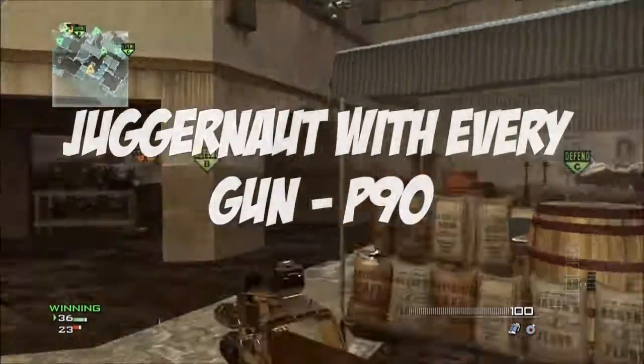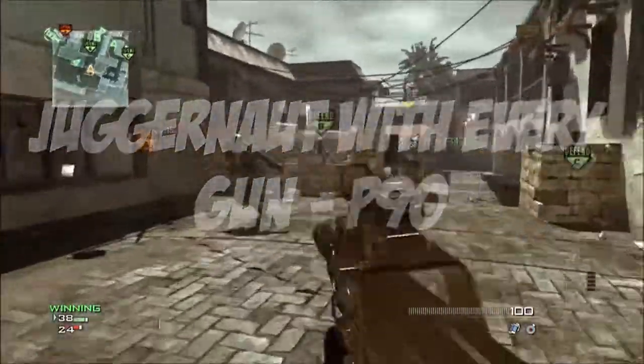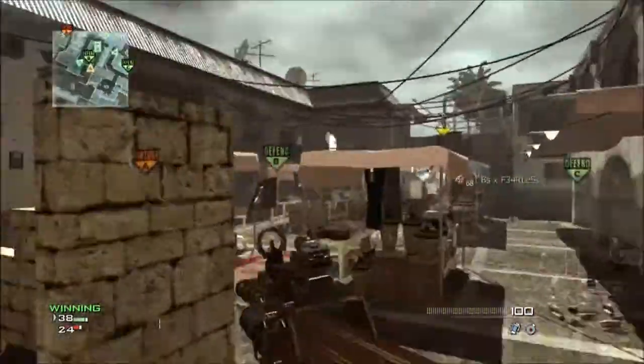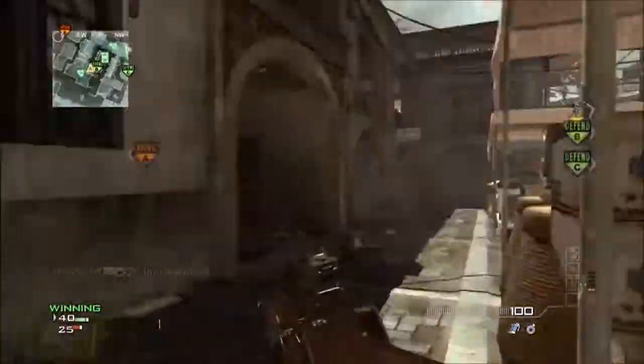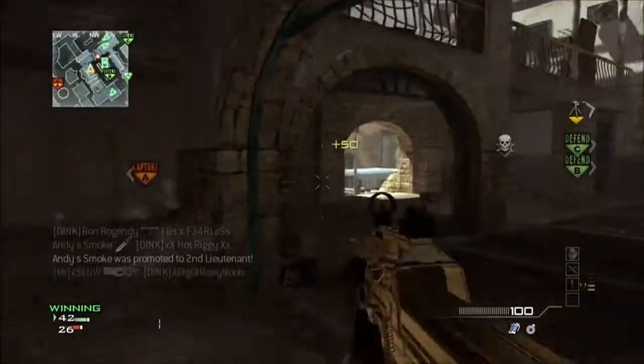What is going on guys, my name is Lowe with the Cernando and welcome back to another episode of Juggernaut with every gun. Today we're going to be using the P90, as you may see on the screen. We're going to be using the silencer and rapid fire on this gun — the two attachments — which is pretty awesome.